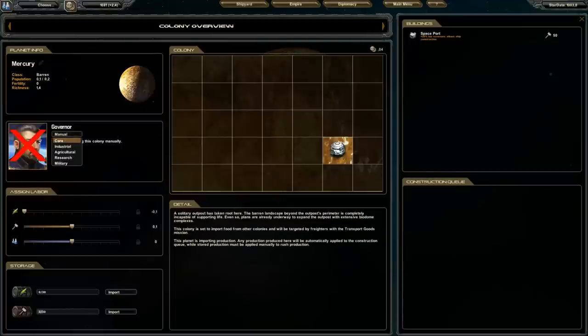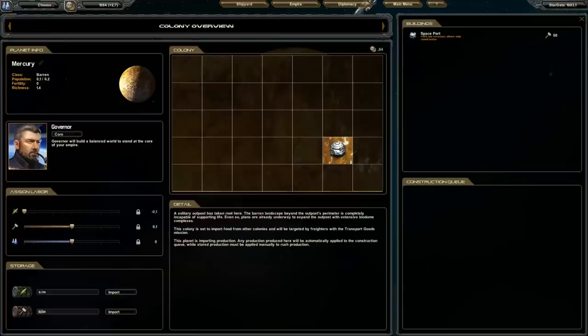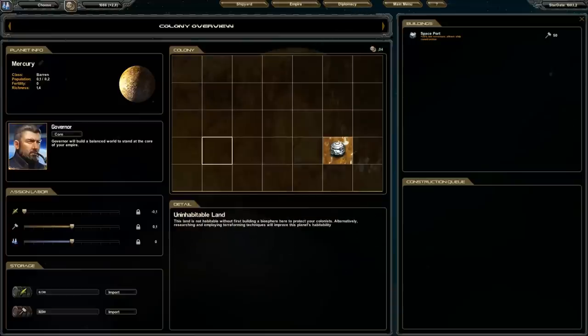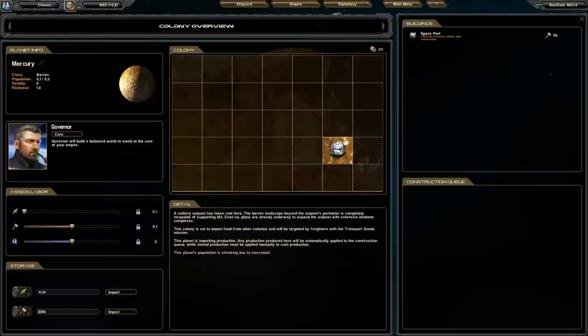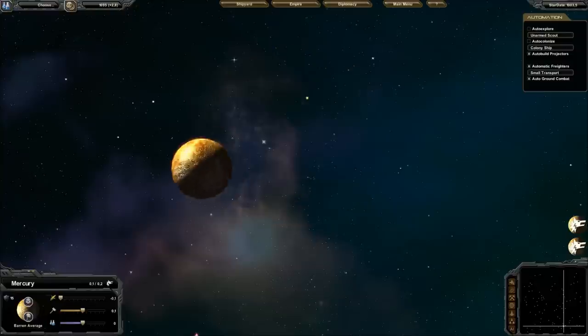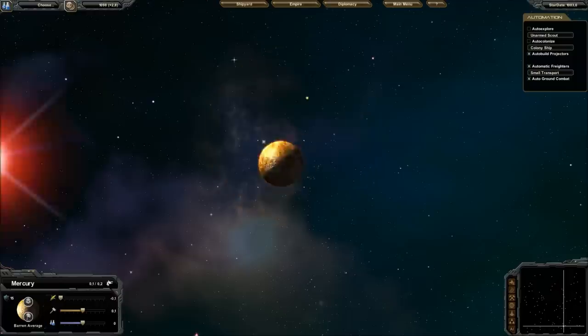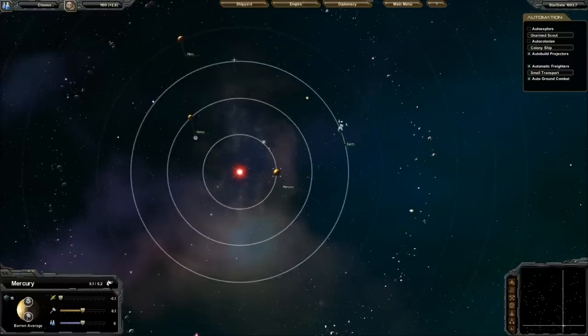I'll put a governor here, which automates the management of some things inside this colony. I can't build a spaceport yet because every block of land here is inevitable, but you can change that. The AI is incredibly aggressive, so it's important that you start building your military as soon as possible.